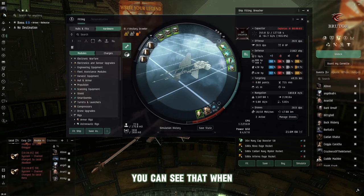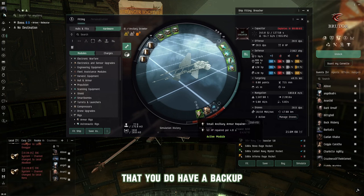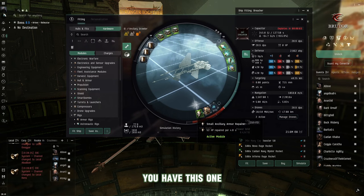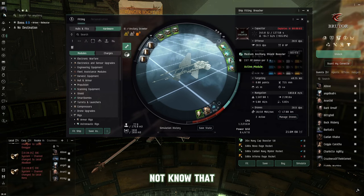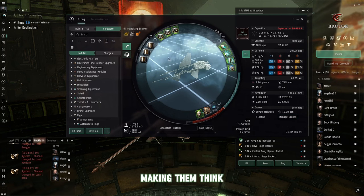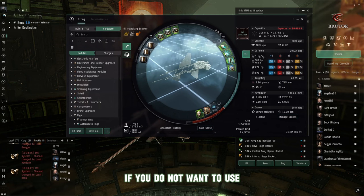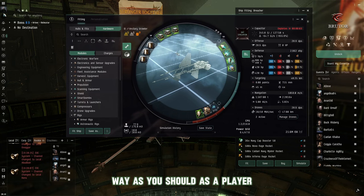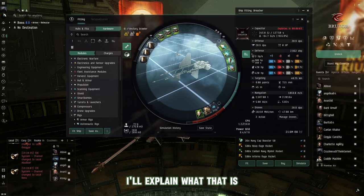When your shield boosting tank fails, you do have a backup — your ancillary armor repper. When the shield booster fails, try not to let them notice you have the armor repper. Use it to make them think you're structure tanking. And remember, it is your choice how you want to build your ships. In another video I'll explain what backpacking is — it's pretty elite stuff when it comes to understanding basic combat in EVE Online.